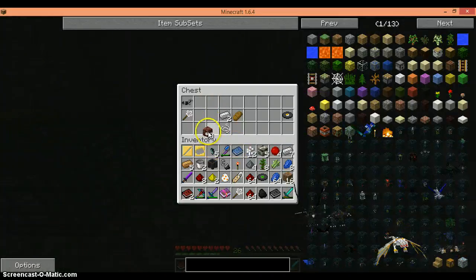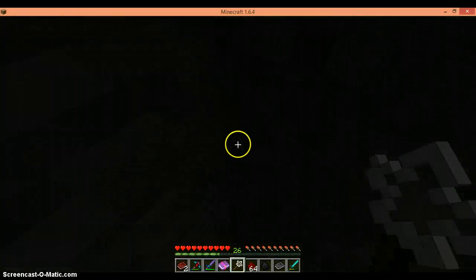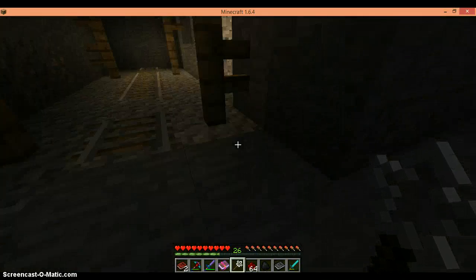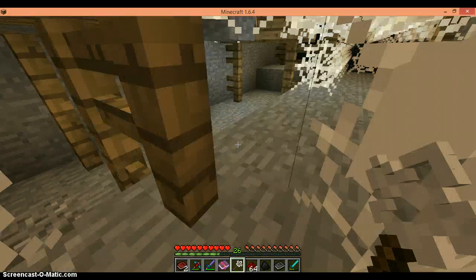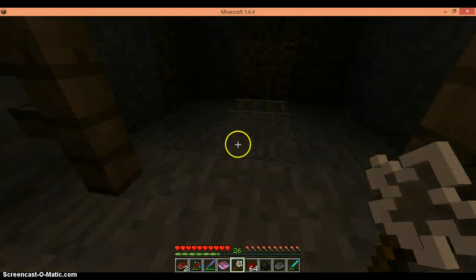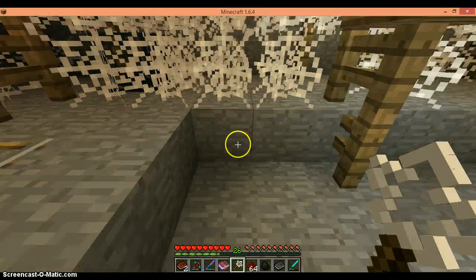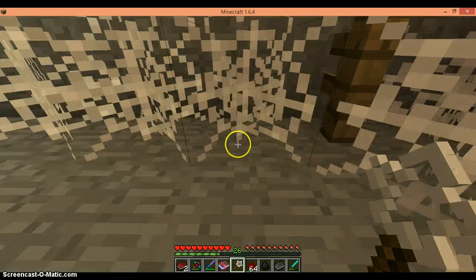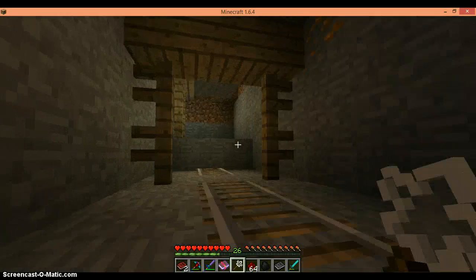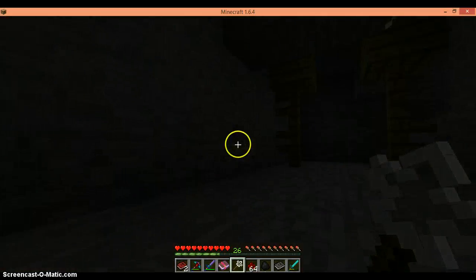Ender Lily Seeds — not bad. Those can grow Ender Pearls. I guess what mod are those from? Extra Utilities. So that means these are new chunks — we're in new chunks. Awesome. Since we installed Extra Utilities at the same time, we do not have new chunks — they're exactly the same.